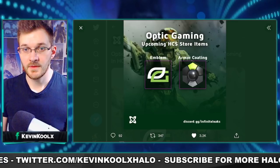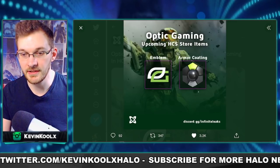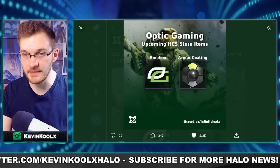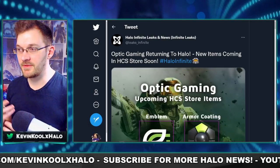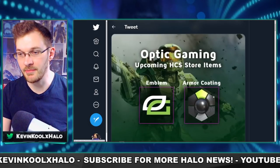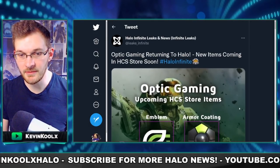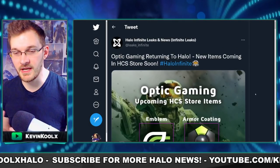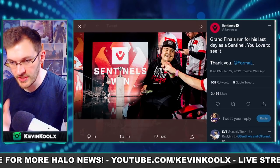Continuing on the HCS topic, we have a leaked preview of what the OpTic coating looks like from Halo Infinite Leaks. You can see it has green but is mostly black — a little different from Halo 5 where the coating was heavily white, green, and black. This one is very heavily toned in blacks and grays with a bit of green, probably on the helmet, and everything else in a grayish color. We'll just have to wait and see.